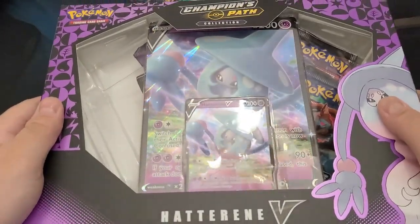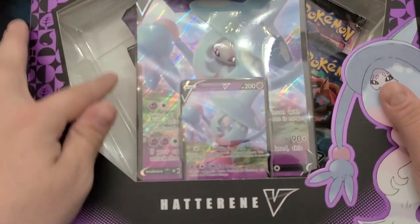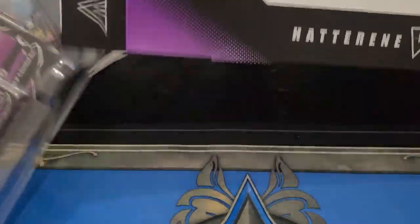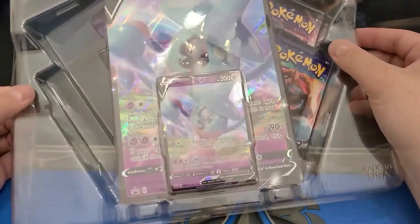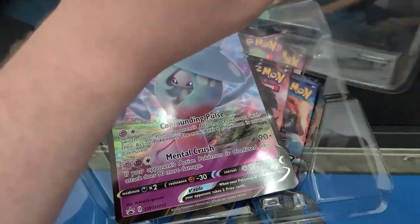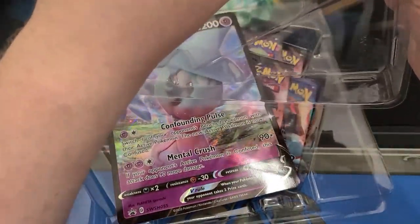And then we have this Hatrim V-box, which there are packs in here — they're just hiding. More trash. This is the worst thing about Pokemon cards, there is so much trash. Could you do this any more trash? You have to display everything. It's so much plastic.